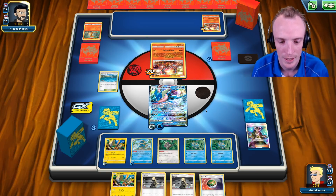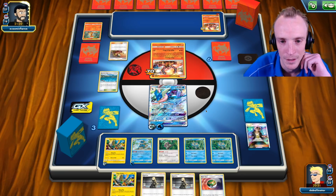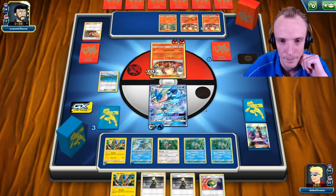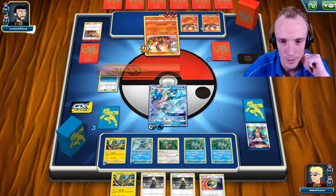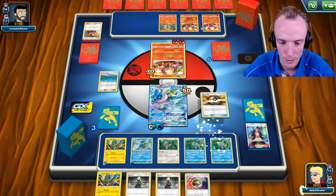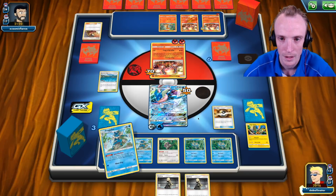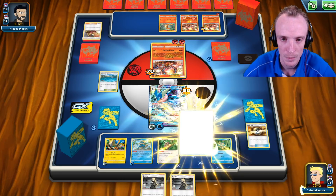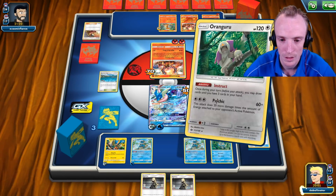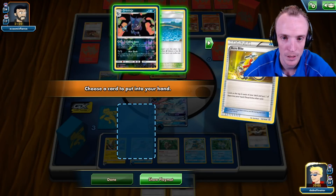Heat blast. We're going to Ultra Ball away the Nest Ball and Tapu Coco and go get ourselves a Frogadier. Chuck the damage counters — I think we start chipping into the Zard to get it down on damage. We'll Instruct here. Got an Acrobike — we'll Acrobike, pull in the Ninja. Although I'd have to evolve you and I don't want to evolve this one — that's for the Greninja GX. We'll Cynthia — five cards left in the deck, something to keep in mind. DCE onto you and Haze Slash.